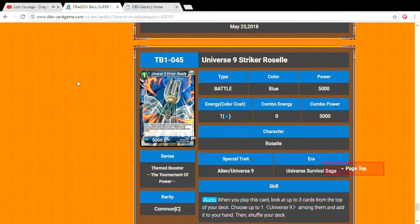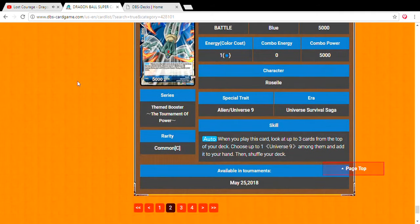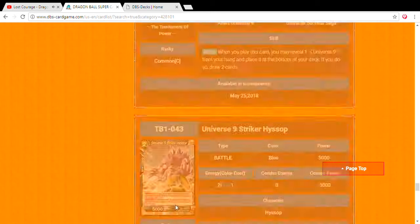Universe 9 Striker Roselle — one drop, 5,000 power. When you play this card, look at the top three cards of your deck and choose a Universe 9 among them. Great early searcher.